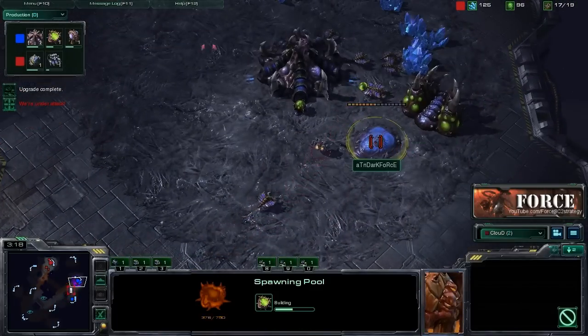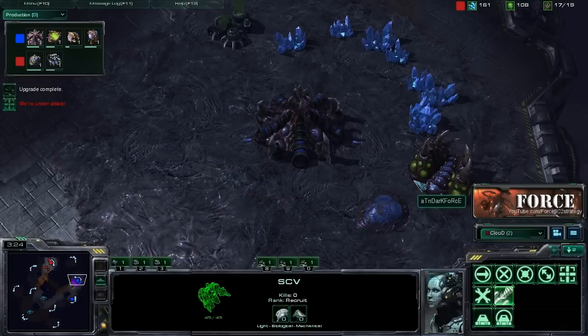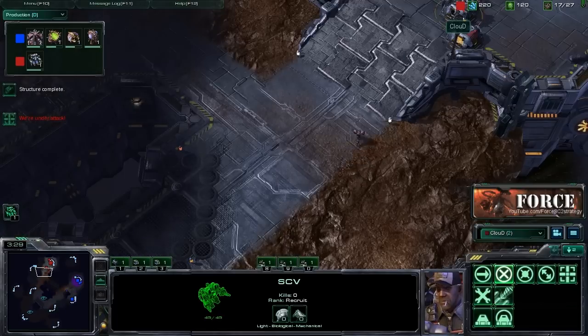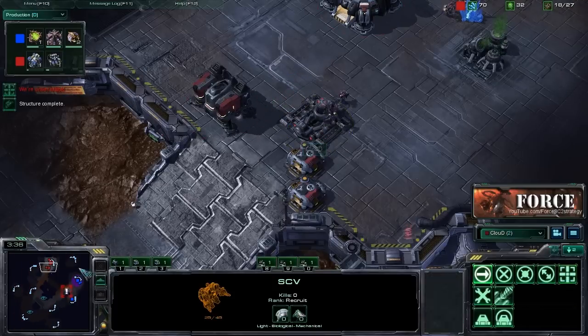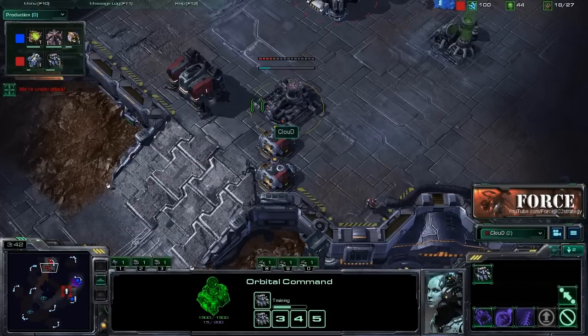Because of this their spawning pool is a little late, so you don't have to worry about Zerglings quite as quickly. Seeing that fast gas also tells you that he intends on teching up to something gas-intensive — whether it be speedlings, banelings, roaches, or getting a quick lair for mutalisks. Just be aware of those possibilities.